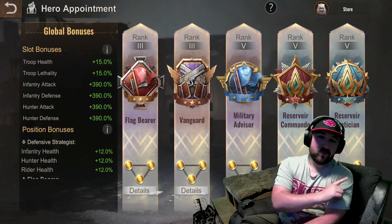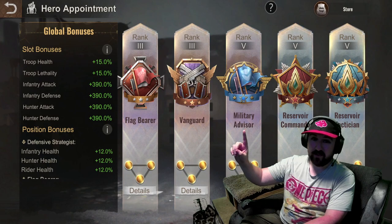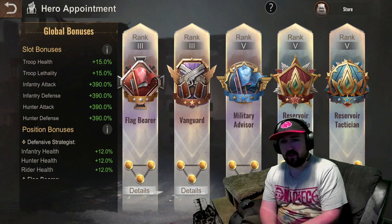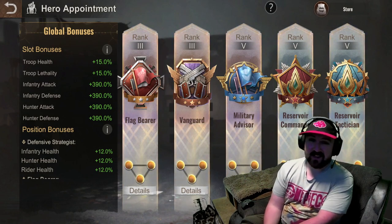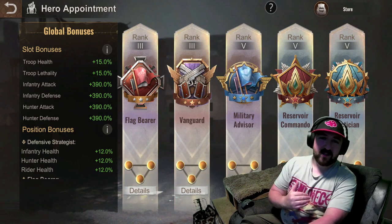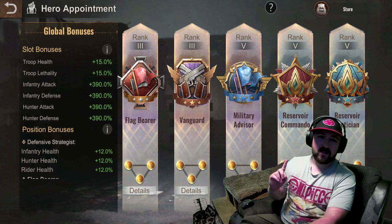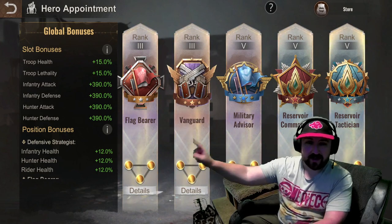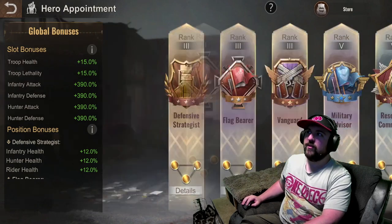Once you've got this, you might want to be pushing Reservoir Tactician until it's all 40 and getting that inventory health for Reservoir Raid. Military Advisor is a rally one so don't worry about it at all — it's not even good for trap because it gives health, which doesn't help for trap and you're not rallying. The only reason you'd want to get 40/40/40 is for the attack and defense. Smash that one out until you've got the inventory health, then probably smash this one out till you get the inventory lethality. I'd keep pushing that until it gets to 70 each, push this till it gets to 60 each, and go 40 each on that.